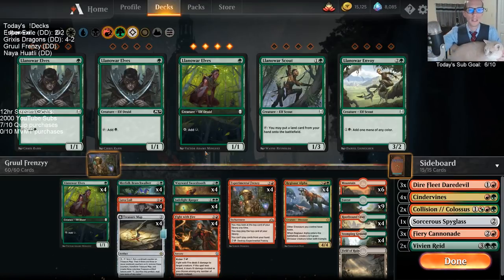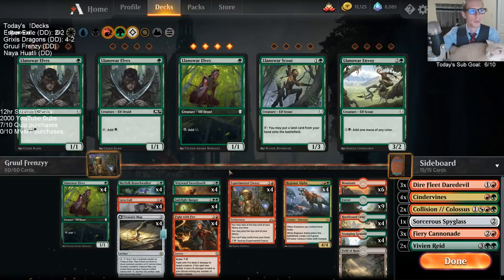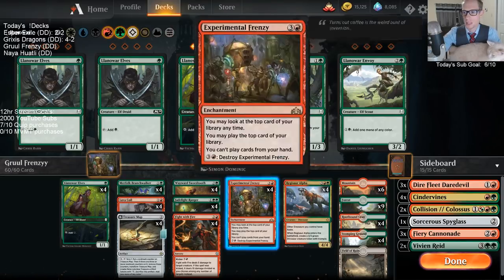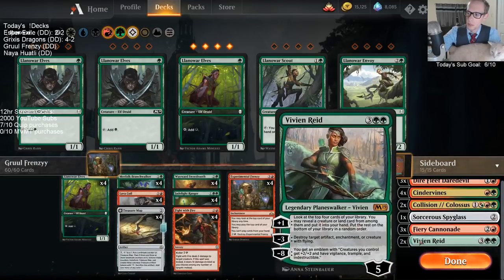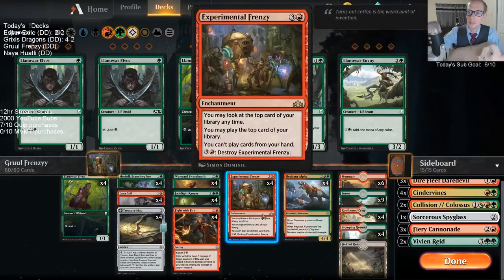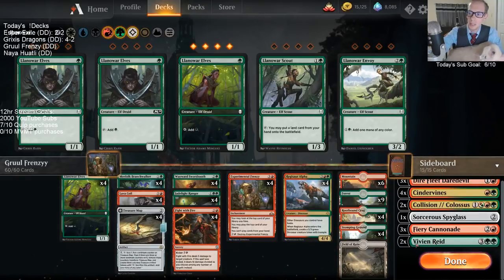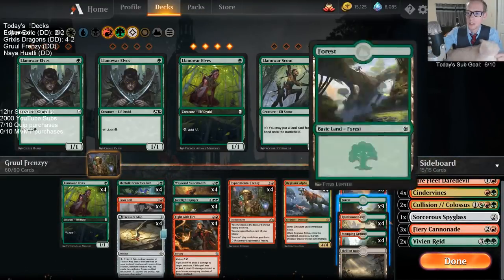Should we have a Nullhide Ferox in the sideboard for discard matchups? I think we're going to be okay against discard matchups. Discard matchups are usually really weak to Frenzy, so we just have to have a Frenzy and should be just fine against them. We do have Vivian in the sideboard, which I don't have — I have Carnage Tyrant instead of Vivian. Vivian is not the best when you have Frenzy in play, because you tick up with Vivian and put something into your hand, but if you have Frenzy in play, putting it into your hand isn't really helping you out.